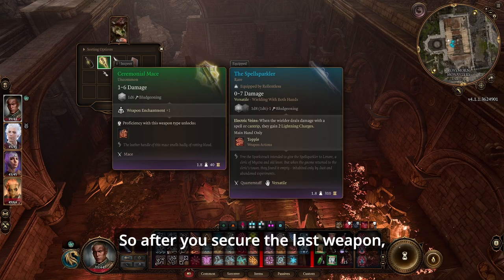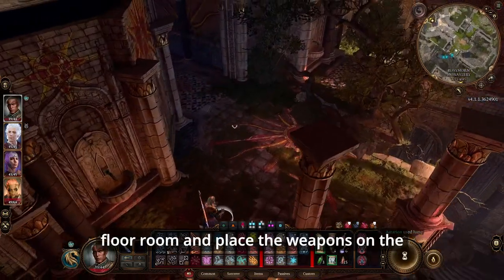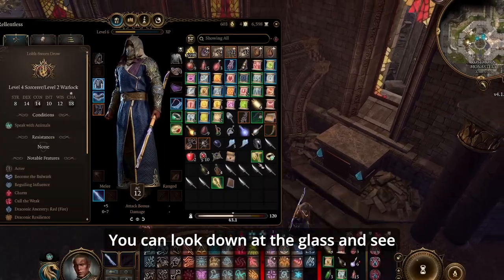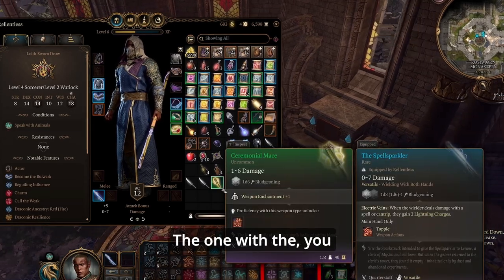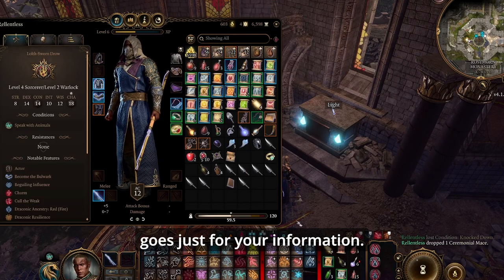After you secure the last weapon, head back up to the stained glass floor room and place the weapons on their corresponding platforms. You can look down at the glass to see which platform each weapon belongs on. The platform where you can't see a weapon depicted — that's where the battle axe goes.